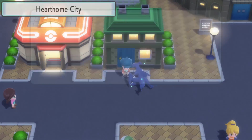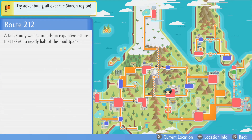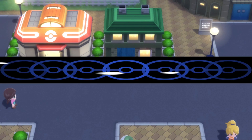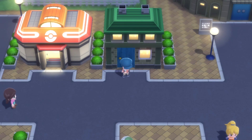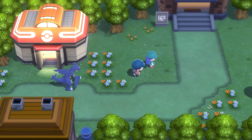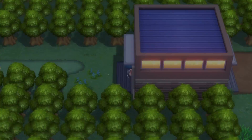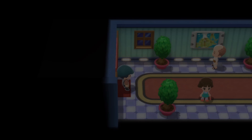So the other thing we're gonna do is fly back down to Pastoria City and head to the little resort area, because if you remember there was a swimmer — the guy in the little pool — who said when you become the champion come back and talk to me. I think it was the champion, or get the National Dex. Not too sure, I'm pretty sure it's champion, but now we're champion so we'll go back.